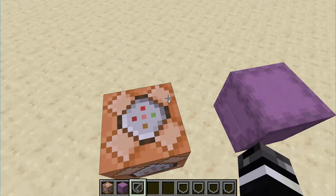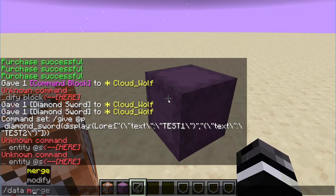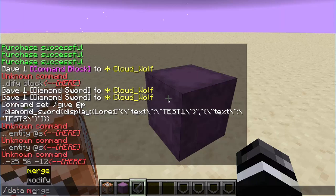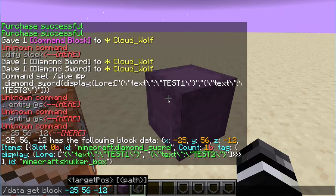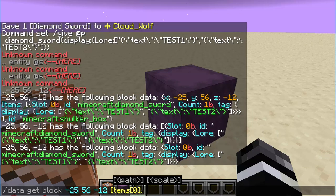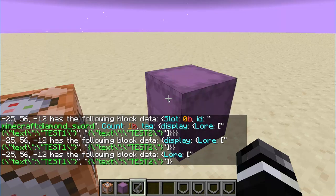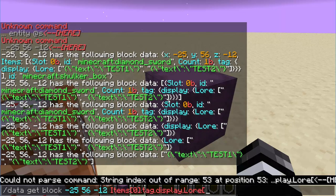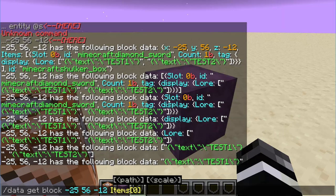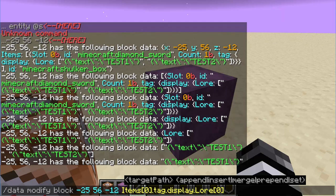Once it's in the shulker box, you're able to modify it. So let's go data modify block right there. Now we have to get the target path, so we use data get block to find the path. We're going to go items, then we have to go at zero for the zero position item, then we go to dot tag, dot display, dot lore, and the first line of lore. This will give us a path to mess with.